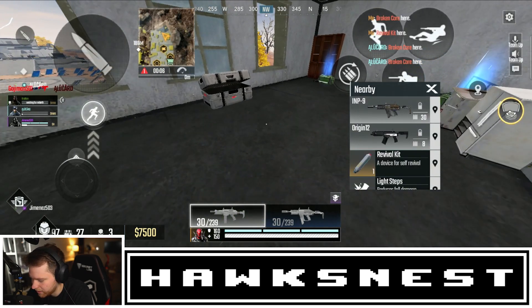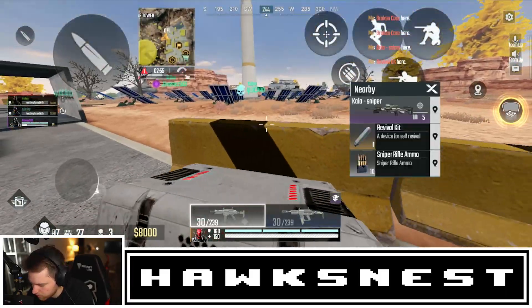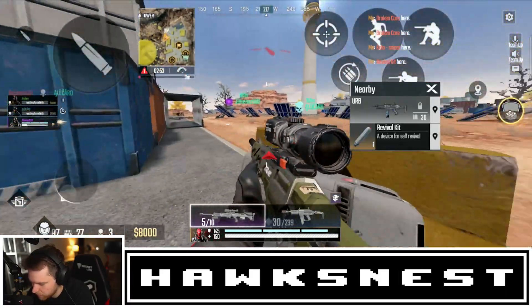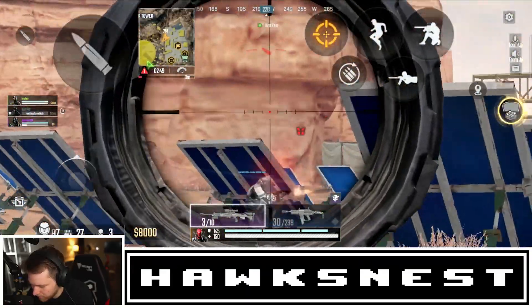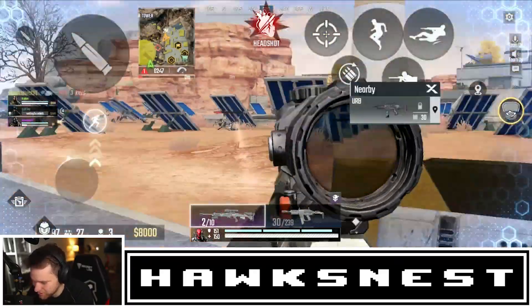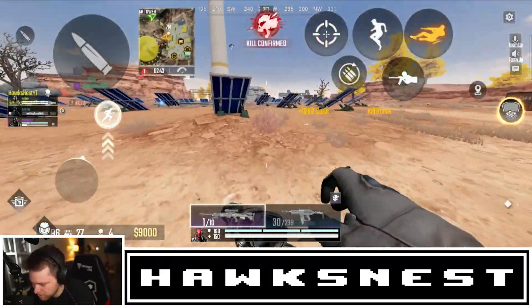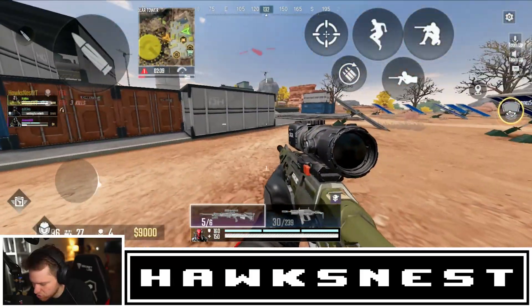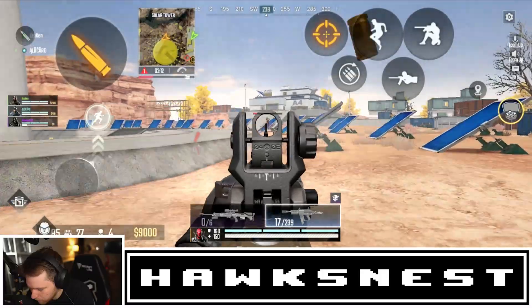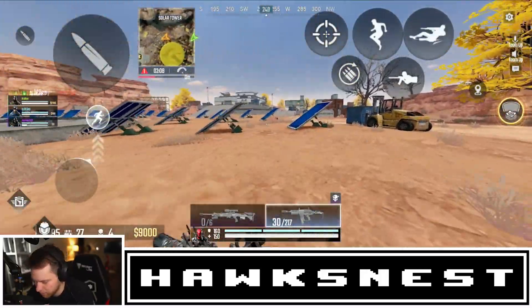I discovered you can buy loadouts directly at certain locations — so I'm not sure what buy stations are for then. I grab the Kala sniper to try it out. It's a bolt-action — I didn't know if it would be when I first shot it. The sensitivity feels a little low for sniping — my current sens is calibrated for long-range not close-range sniping.